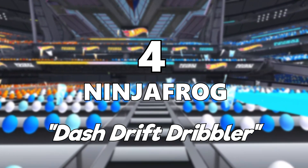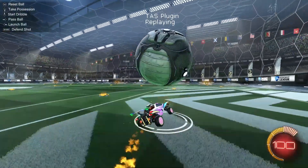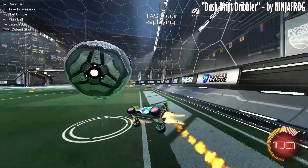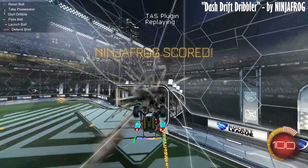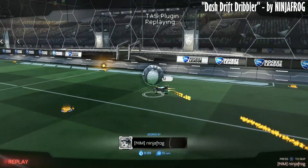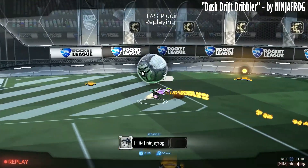Next up is the Dash Drift Dribbler. NinjaFrog says the dash into a two-wheel drift dribble was something he had been trying to score for a long time, and TAS was a chance to finally make it a reality. I think this one really checks all the boxes for the competition: an almost humanly impossible play, a unique name, and well under 30 seconds. So congratulations to NinjaFrog — I think this one might be a contender.